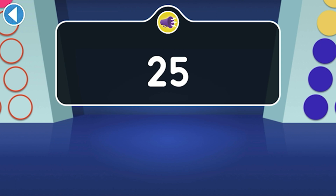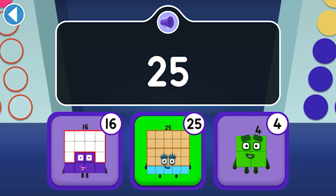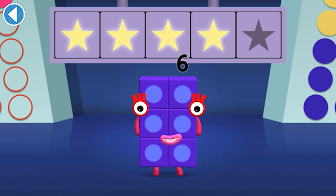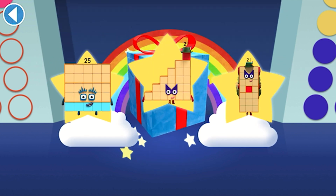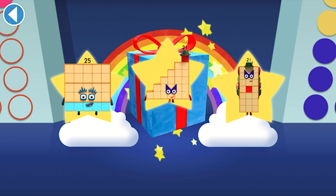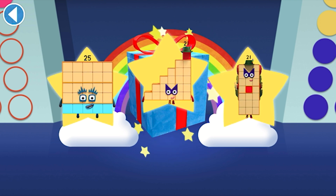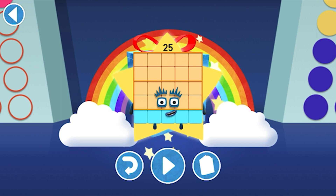25 joined Square Club. Can you find her? Woohoo! You won five super shiny stars! Well done! You've unlocked a sticker! Which sticker will you choose? You can choose another sticker next time! Spot on! Play again to unlock another sticker!